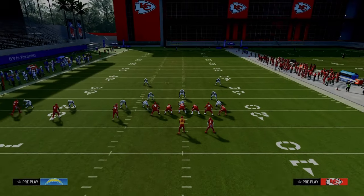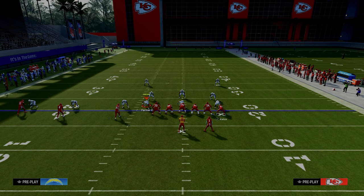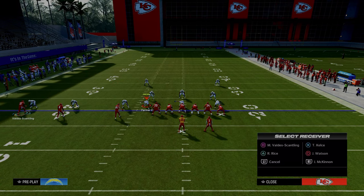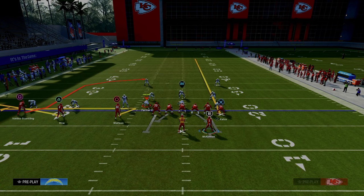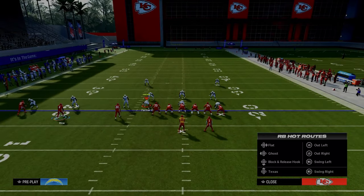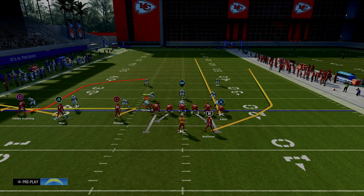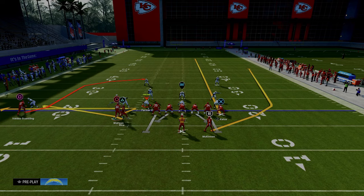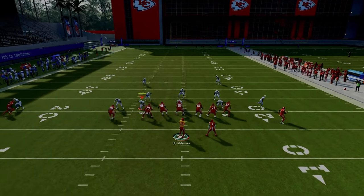For the setup on this play, we are going to zig our inside trips receiver, streak our tight end, flat our middle trips receiver, and then wheel our running back. We hot routed everybody else on the field because we're trying to take advantage of this post route on the left-hand side. We're going to motion this middle trips receiver across and snap the ball when he passes the numbers.